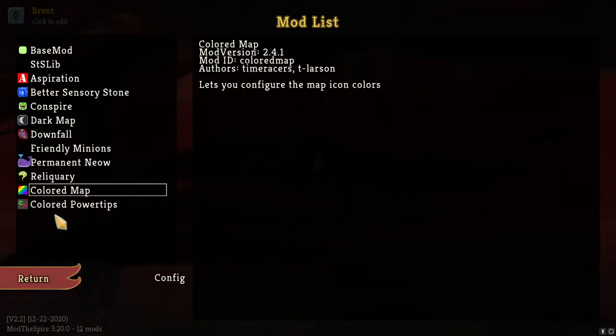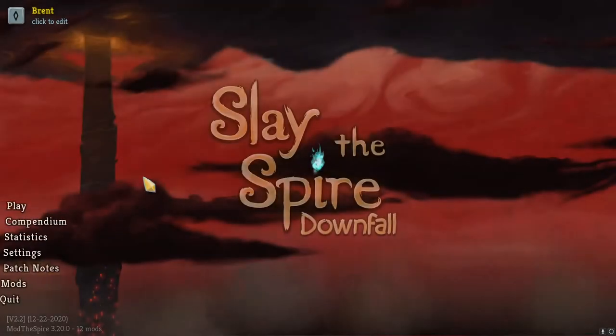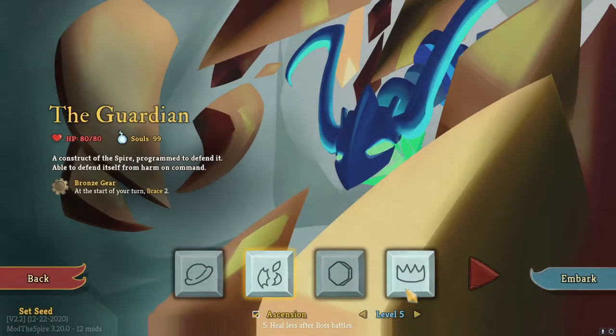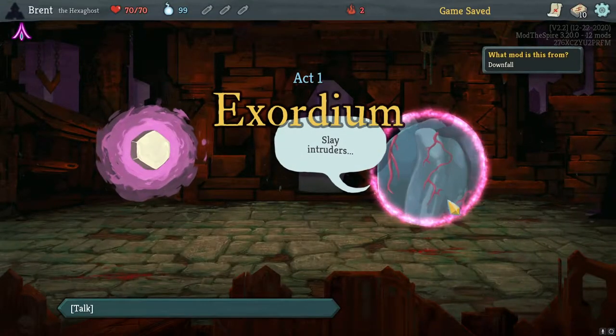Okay, so there we go. I'm not sure what the configs are — I believe the last one placed is the one that'll be used. We'll see what that does. Let's go in here. Last time we got our butt kicked as the Guardian. I'm going to go in with the Hexaghost. I still need to bring this ghost up to spec, so I'm not too sad to be playing them.